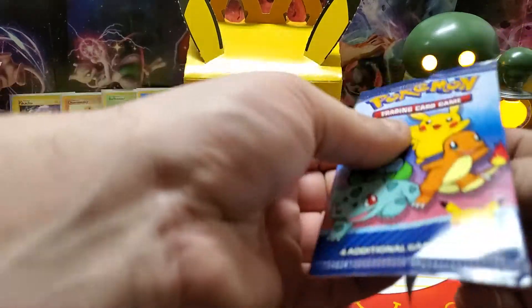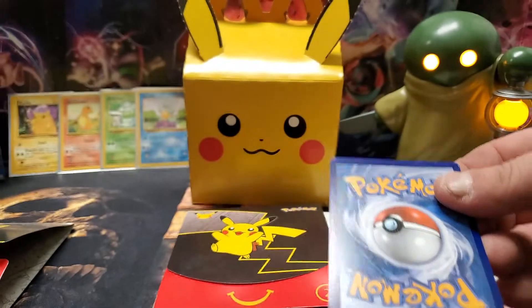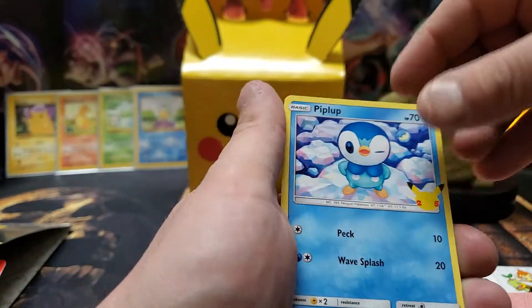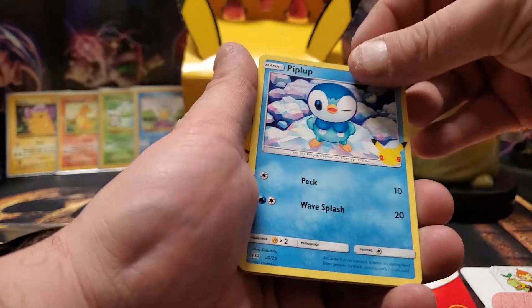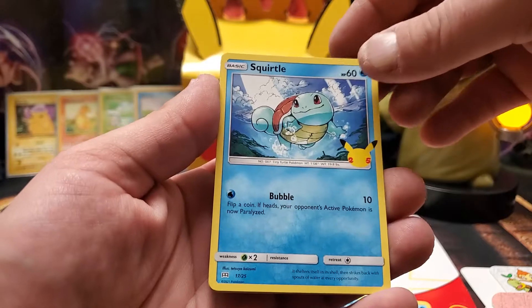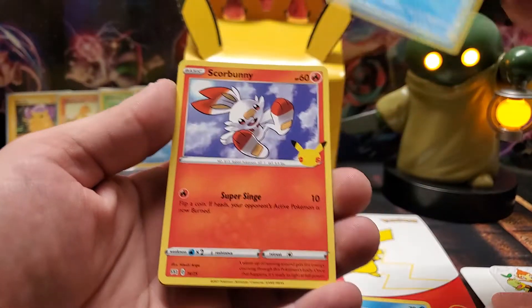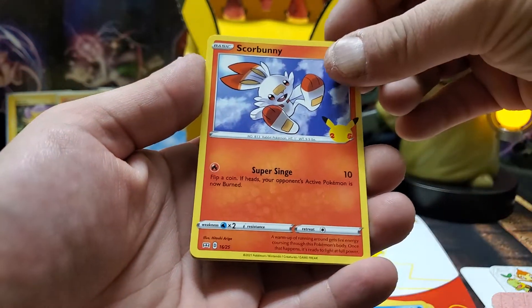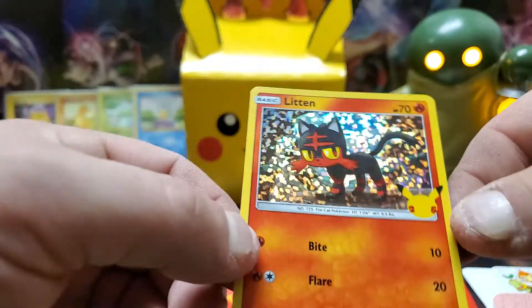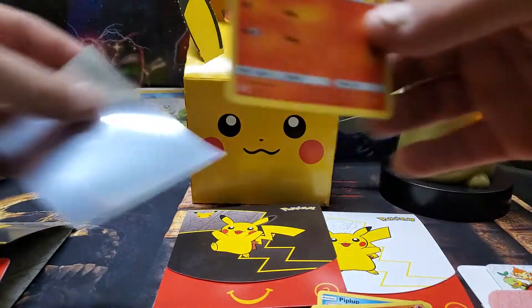I know that the shiny is on the back, so I don't want to see it until the big reveal. Alright, we've got a Piplup. Oh, look at that — 25th anniversary, so cool. There's our Squirtle, non-holo, but it's still gonna happen. We've got a Scorbunny, and a Litten — a little Litten the Kitten. Look at that. Nice. Let's throw you in a sleeve.